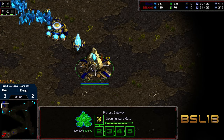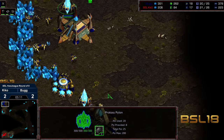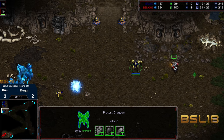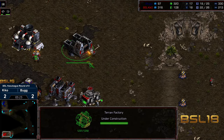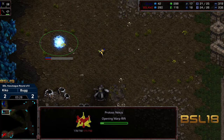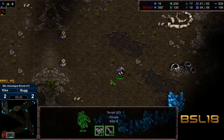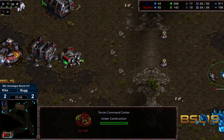Bug has been scouted. It looks like it is going to be one gate dragoon into expansion this time for real rather than for fakesies. Kiko does want to wander back out and confirm that that Nexus actually drops as that dragoon comes out. Sometimes what Protoss players will do — those sneaky sneaky snakes — is they'll drop a probe here as though they're going for that expansion when there's already a third pylon somewhere out in the map, building quietly, silently, viciously. And that's a possibility given Bug's play.